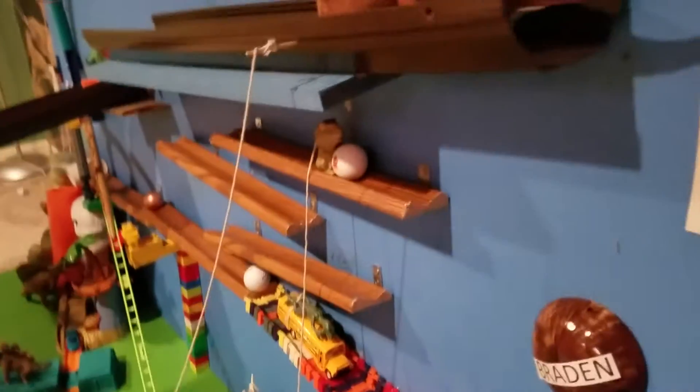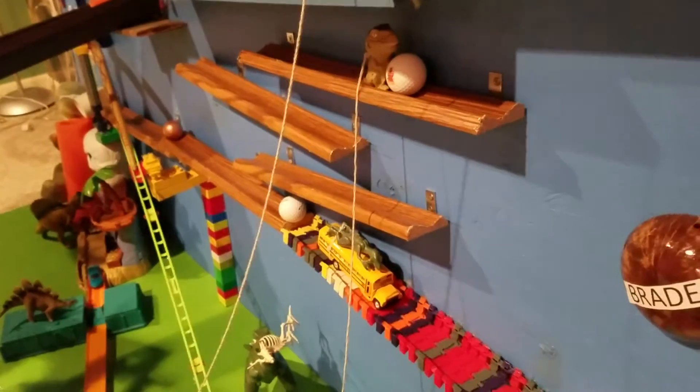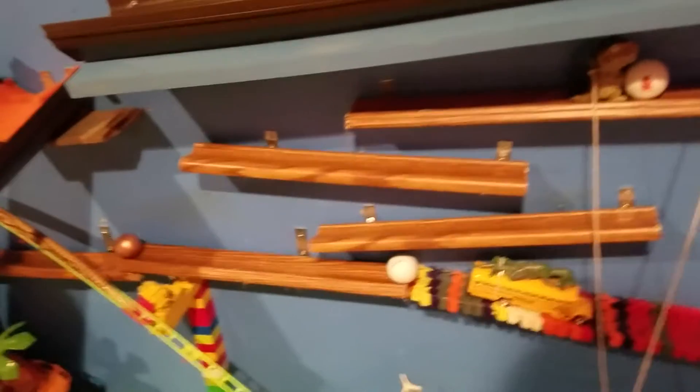When the dinosaur falls into the cage, it pulls another dinosaur, starting an avalanche with the golf ball. The golf ball goes down tilted ledges until it hits a copper ball.